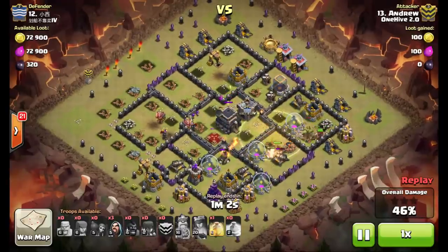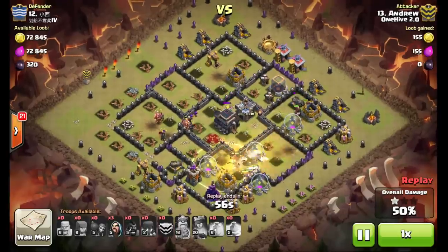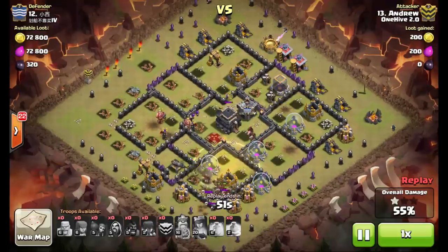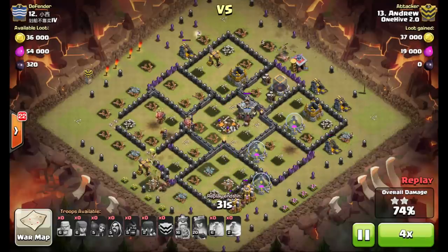They're going to take out those buildings. The final giant bomb goes off, tops that pack of hogs up with his final heal spell. Right about now you'll see he starts dropping the three wizards on the back side for cleanup. Let's speed up the replay. That was smart on his part dropping those wizards where he did.